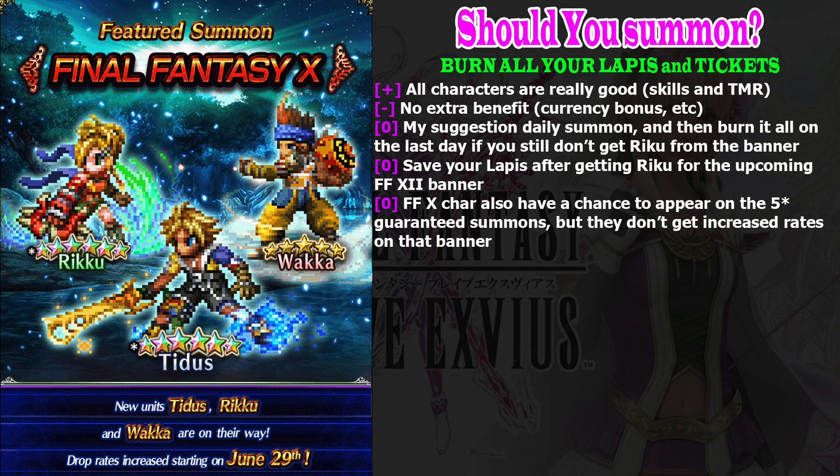Should you summon on this banner? Absolutely. Wakka is the worst hero on this banner, but his trust master reward is still usable. Tidus and Riku are considered some of the best units in this game, so there's no reason not to try to get them. My suggestion is to keep doing daily lapis summons and stop once you get Riku.